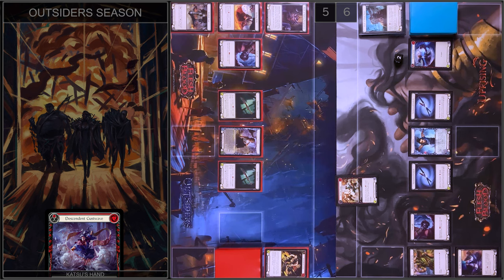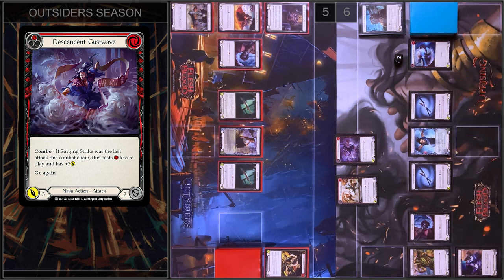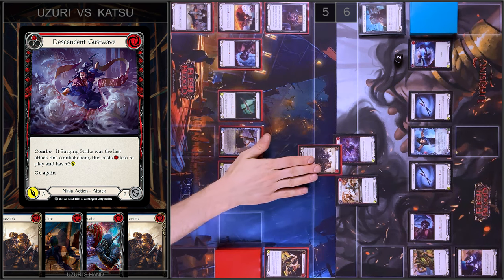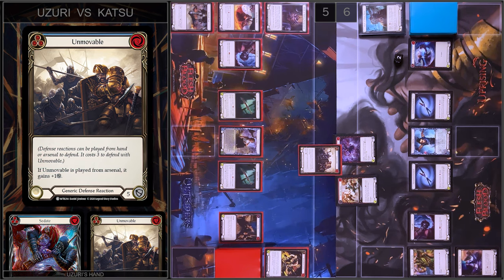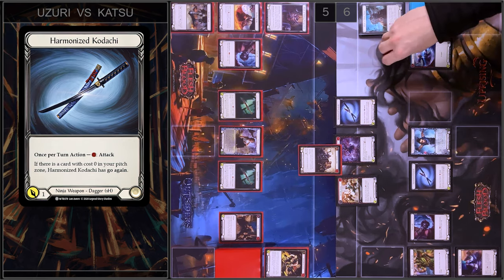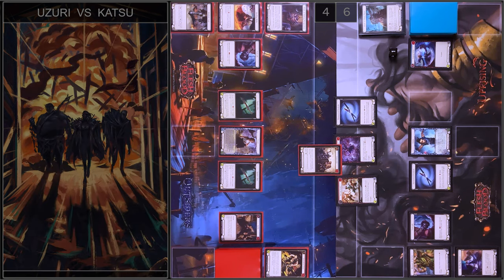Next I'm going to play Descendant Gust Wave — combo is activated. This card costs one less and it will be plus two, so we have five damage and go again. I have no block and no reactions, but I have Unmovable. I'm going to play three and block five damage. I have no reactions and I play Kodachi — just one damage without go again. I take one.